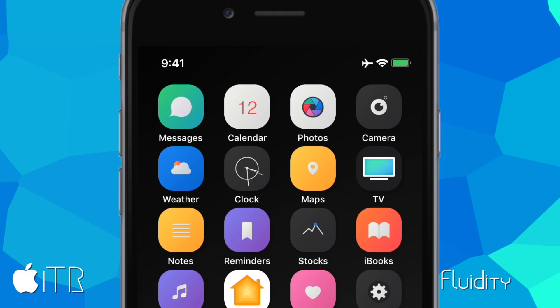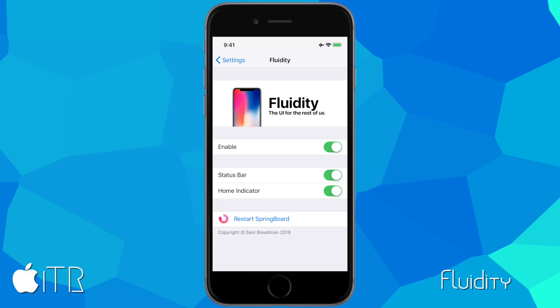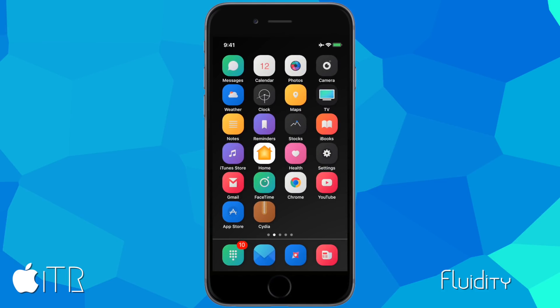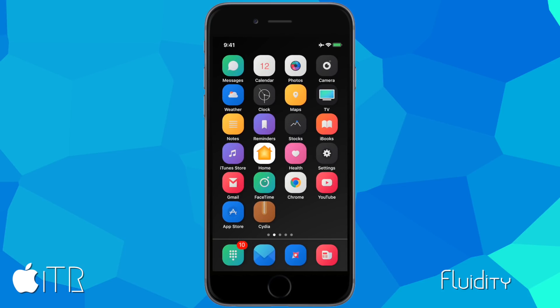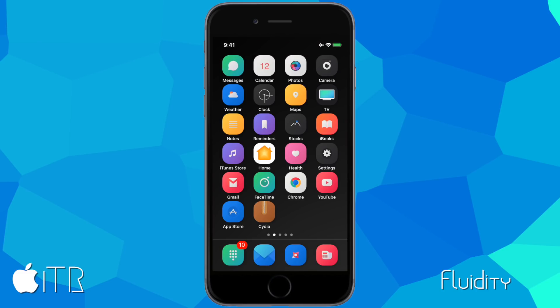Aside from design, Fluidity also adds iPhone X functionality. In my Settings app, I can swipe up from the bottom just like on the iPhone X to exit the app. You can also slide from the top right corner to bring up Control Center, and slide from the top left corner to bring up notifications — exactly like the iPhone X. Fluidity gives you iPhone X functionality as well as design; definitely a cool tweak.